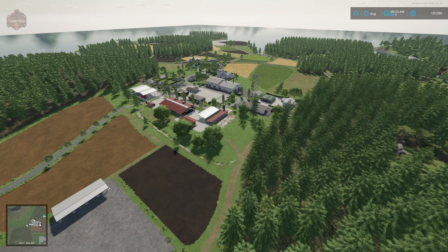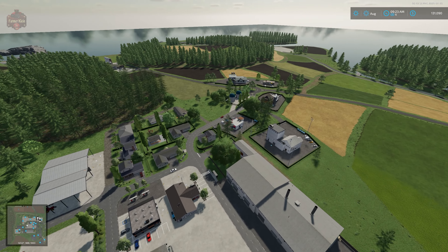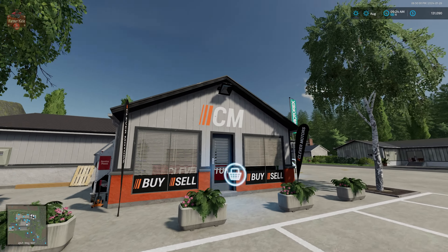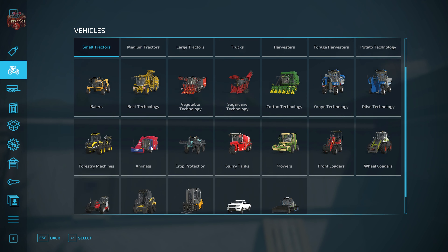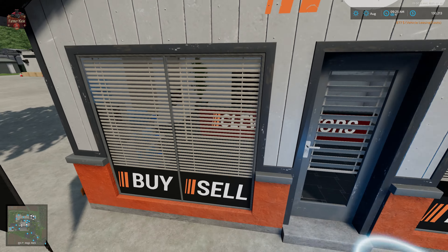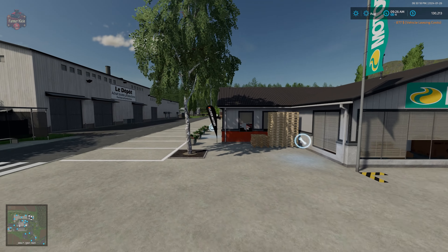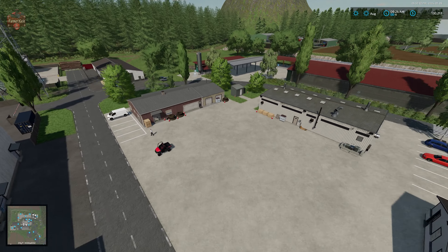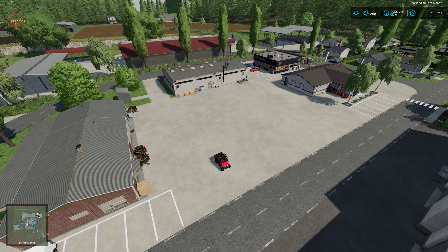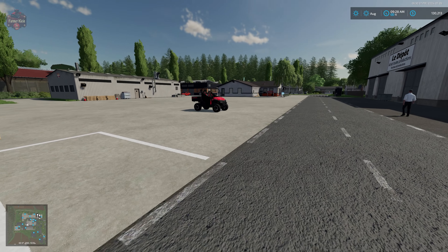Let's make our way back to town and the vehicle shop, where we'll pick up the Mahindra and do our drive-around looking at all the productions and sell points. We have our shop dealer trigger on the side and the maintenance trigger around the front of the building, right beside our fuel point. It's a pretty decent area — vehicles and implements spawn right by the road with easy access and no fence to worry about.